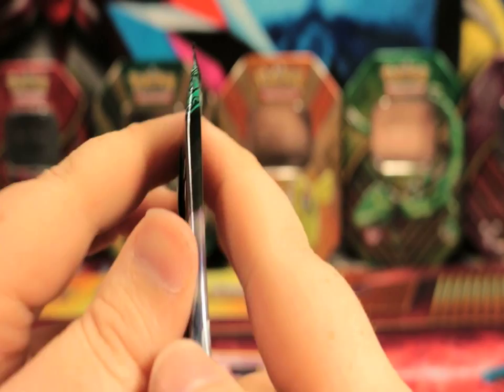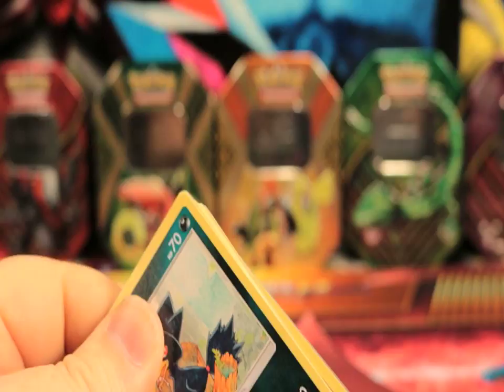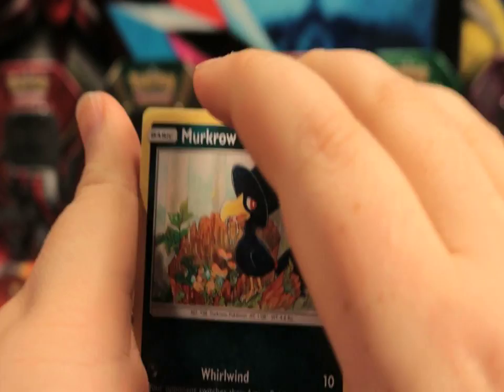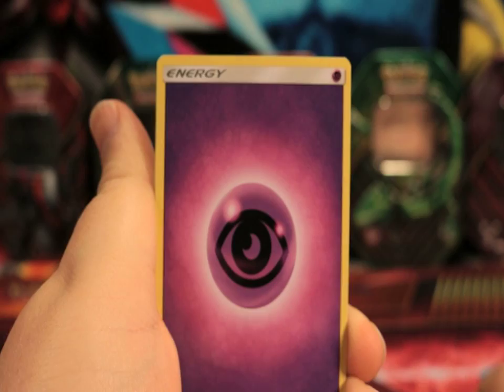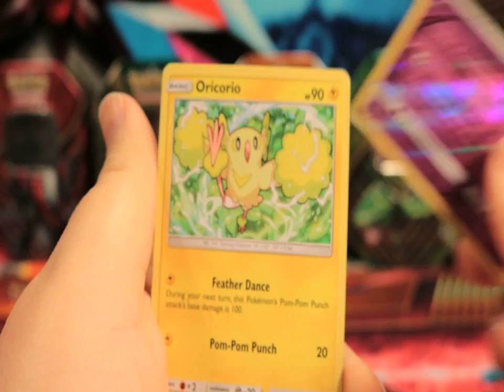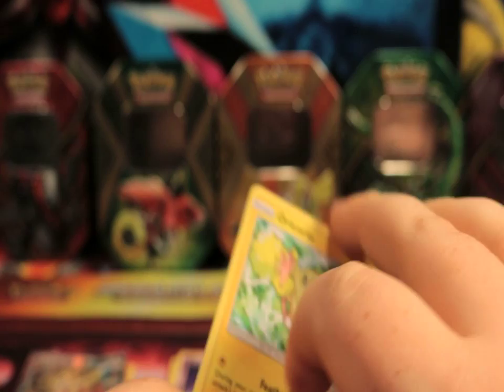Sun and Moon Guardians Rising, pack number one. With Guardians Rising, we're not always looking for holos or rares - we're looking for some awesome trainer cards. I would love to get a Choice Band, please. We got a Bewear, a Rockruff, okay. The rare is a Oricorio - the yellow one, the Electric one. Feather Dance. That's cool.